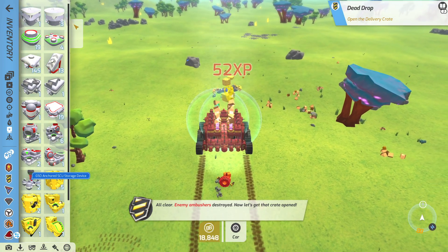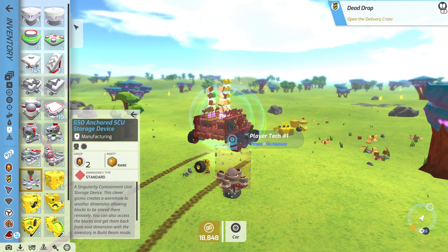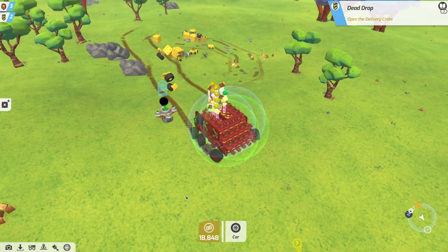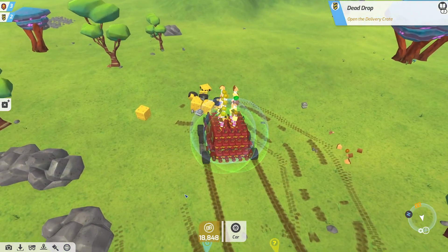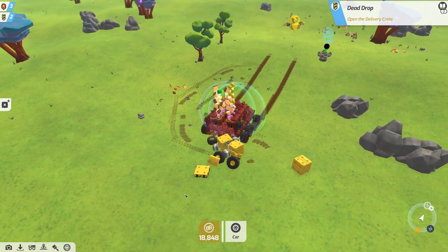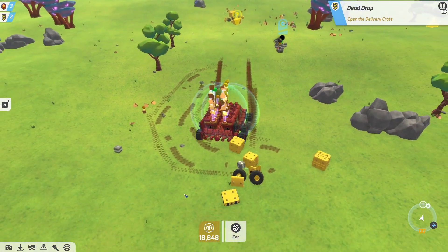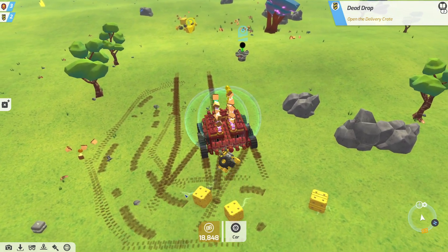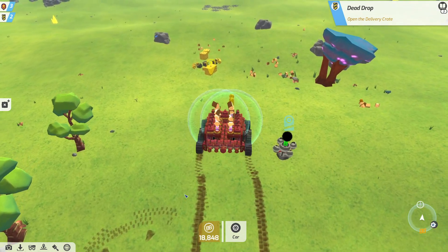Alright then. Once we get the GeoCorp SEU it's got an even better range on it - it's a lot larger range to pick things up, makes it a lot easier to start gathering things. Need to probably do some changes and put that larger magnet on here - that would probably be helpful.